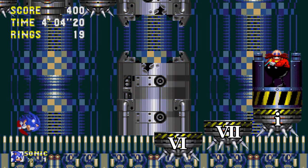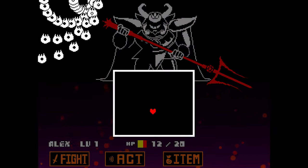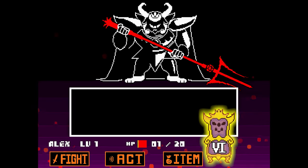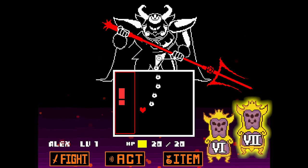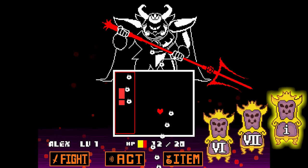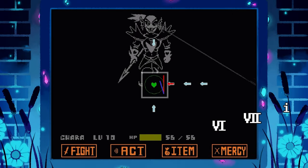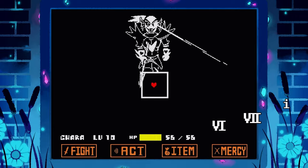This cadence serves the Asgore theme as well, since at that point he's kind of the game's central antagonist. But in 'Battle Against a True Hero,' the Eggman cadence keeps pointing back to the hub of evil — you.